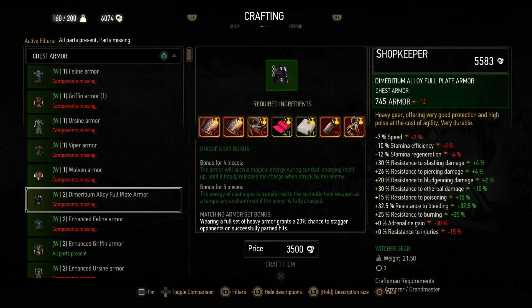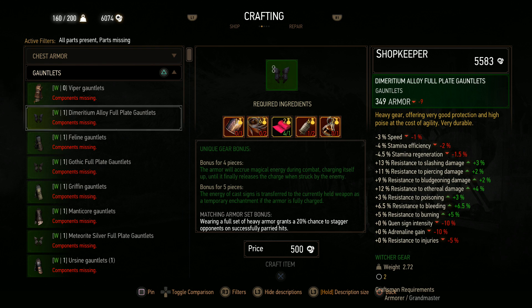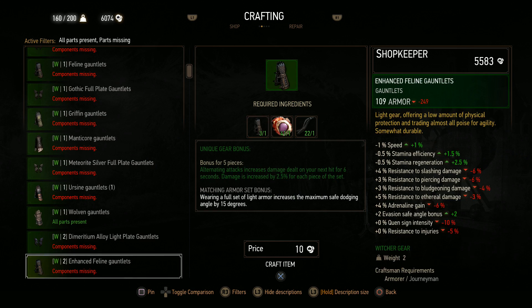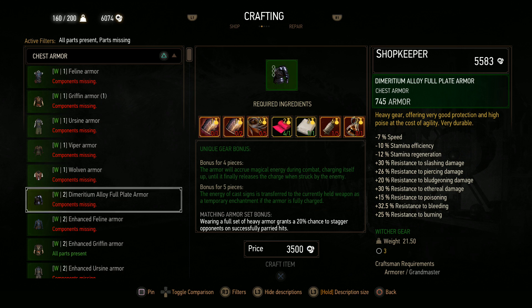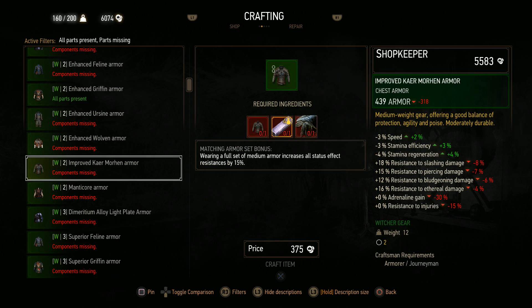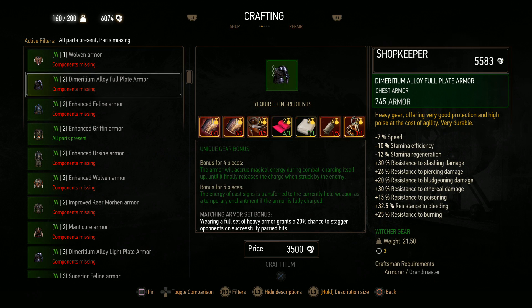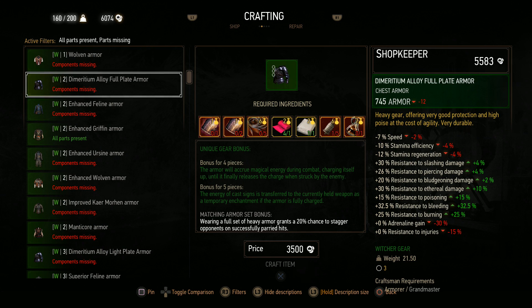Let's take a look. Dimeridium — wait, why is only the Full Plate Armor available? Where's the Light Plate Armor? Oh, these are not sorted alphabetically, that's why. Full Plate Armor — I'm going to have to compare this a little bit. 745 and all the standard resistances. Let's check the Light Plate: also 745. Maybe it's slightly faster but we get less resistances. The set bonus is the same, and it looks like the crafting materials are the same as well. It probably also looks the same. Wait, what the heck? It costs 3,500 to craft?